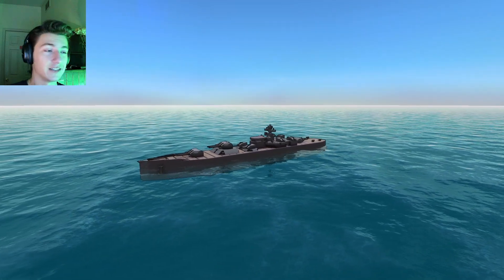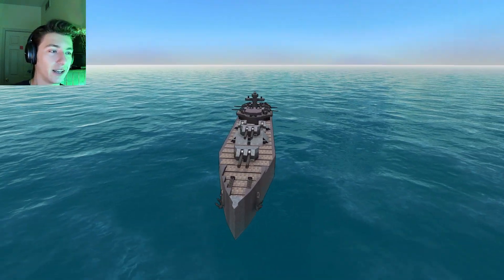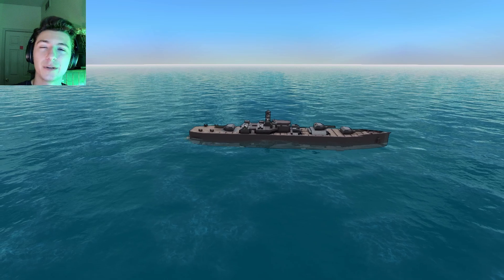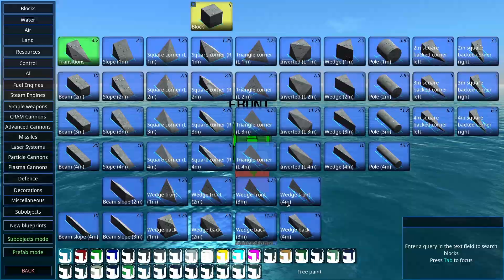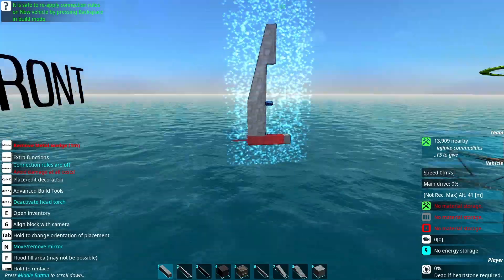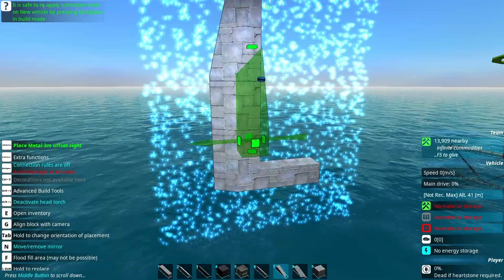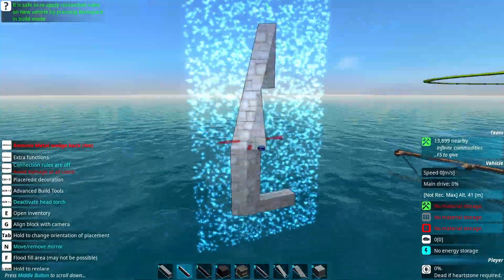The Barracuda is fast, nimble, and heavily armored — exceptionally good at engaging other surface combatants. I basically want to take this same philosophy and just blow it up a little bit, go a little bigger. The Barracuda has been by far the most successful ship we've built so far because it is not too big a hull for its equipment. It is heavily armored, agile, and excels at its job as a surface combatant.